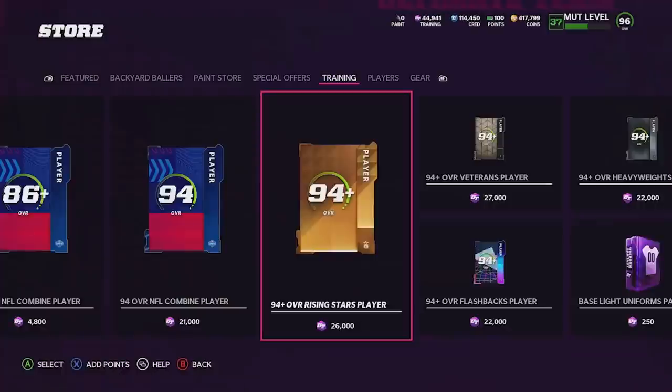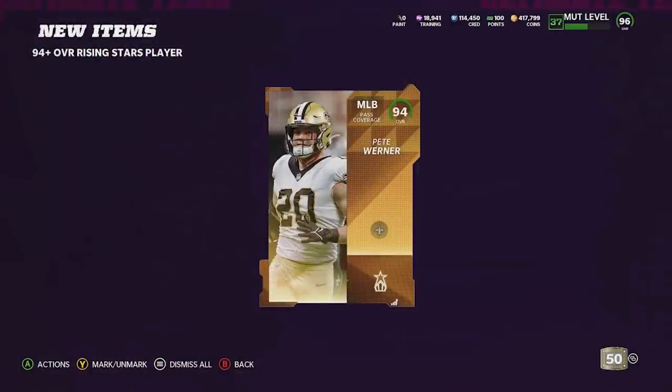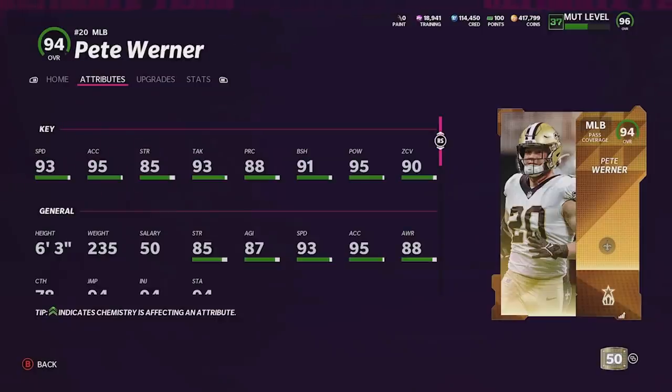Let's open the Rising Stars player — if I could pick it'd be Trey Lance, but obviously I don't get the choice. We get Pete Warner. His stats aren't terrible but it's a middle linebacker so it's not going to play that great. Whatever, I guess we'll take it.